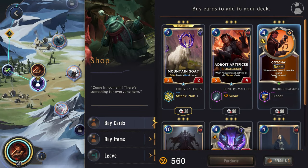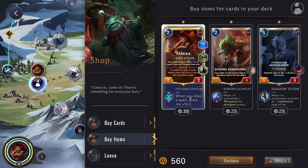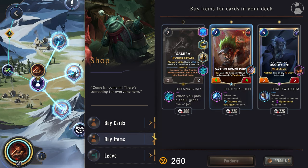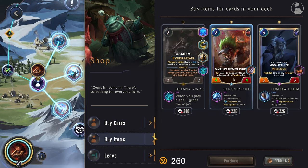Got some gold. A one cost and potentially zero cost Gotcha — that looks pretty good, that is also very strong. Samira giving us some good scaling. A solid capture on this — it would keep us from getting that zero cost Gotcha, but a capture is a very strong effect, so yeah, we can grab it.